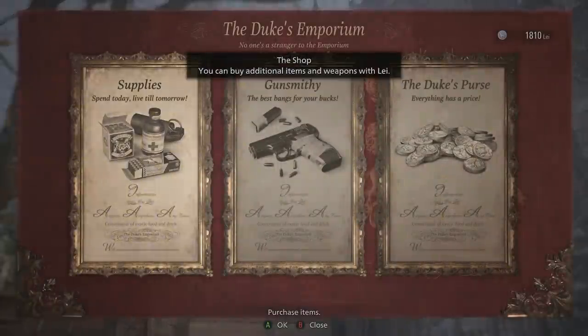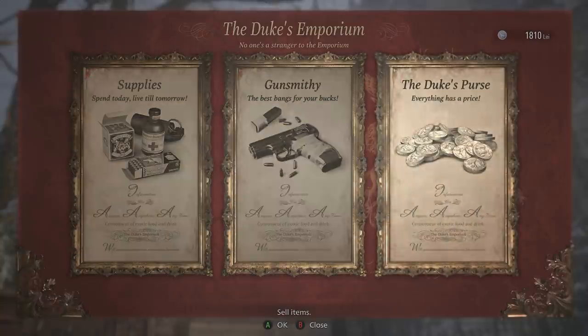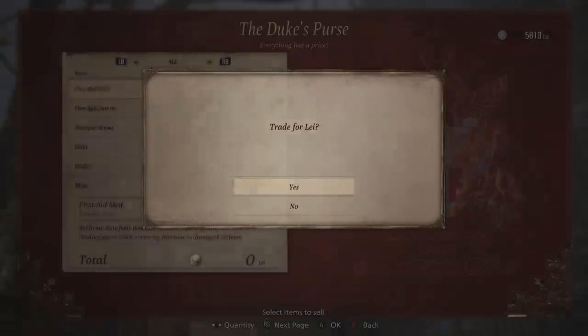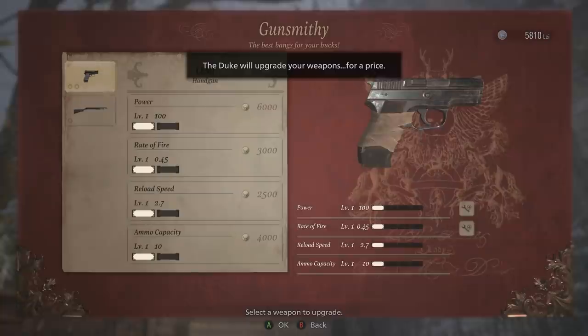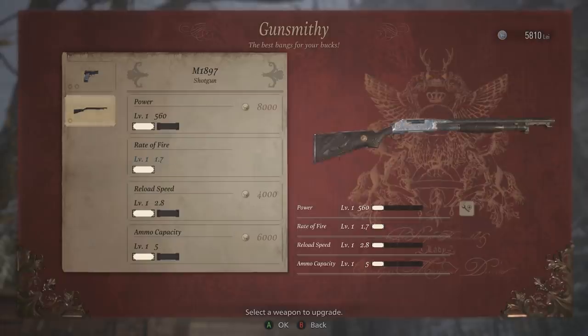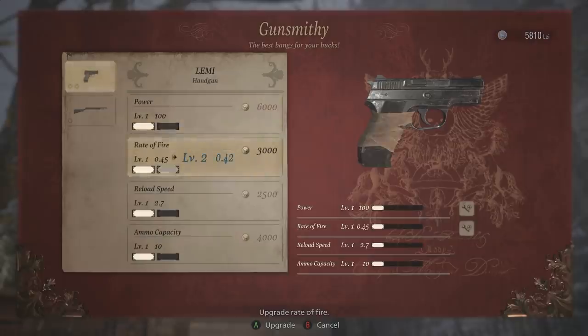Right, let's see what we can buy. 'I've procured some new items for you, Mr. Winters.' So we've got the Duke's purse, and here we can sell stuff. Look, I can actually sell him the crystal fragments we picked up - that's 4,000 lei right there. And then Gunsmithing - this is where we can upgrade the stats of our guns. But we need a lot of money. For example, we need 8,000 on the shotgun for power. It might be worth upgrading the pistol. Still 6,000 though - rate of fire, ammo capacity. Let's have a look at supplies.